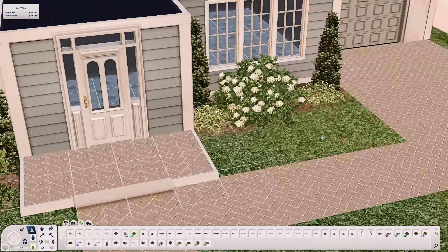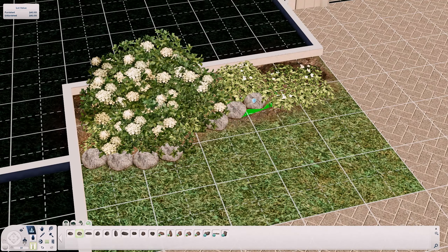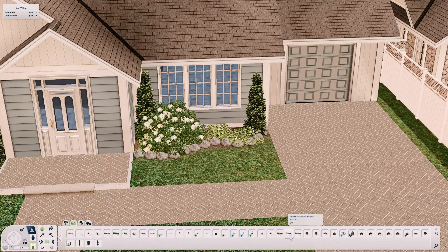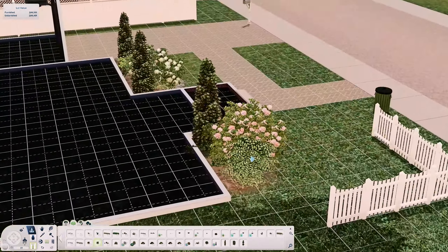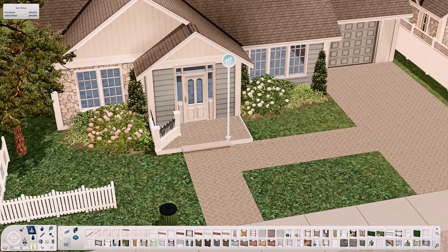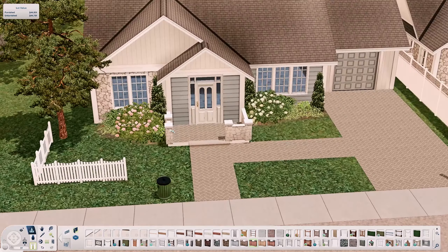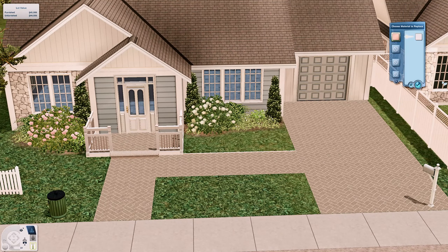I completely blocked out the garage because the bushes were cutting into it and I couldn't be bothered dealing with it. So there's no access to the garage, but obviously if you want to change that you can edit the house. It functions like an apartment, like my other townhouse builds — there are markers blocking off the other house and the garage. If you want to make changes, you'll need to use the 'restrict build buying' cheat with testing cheats enabled.